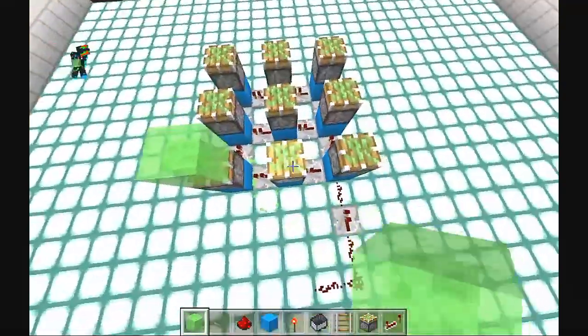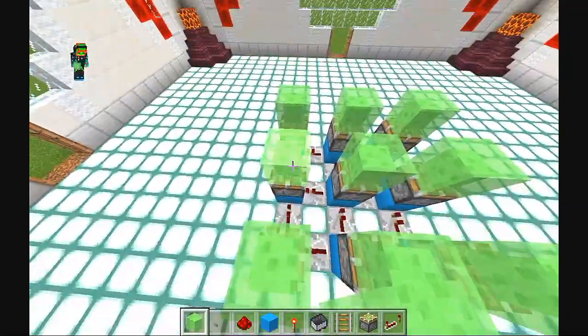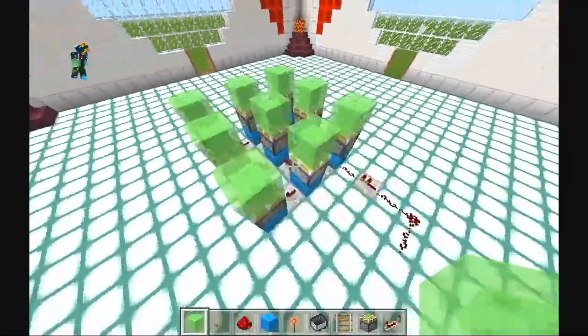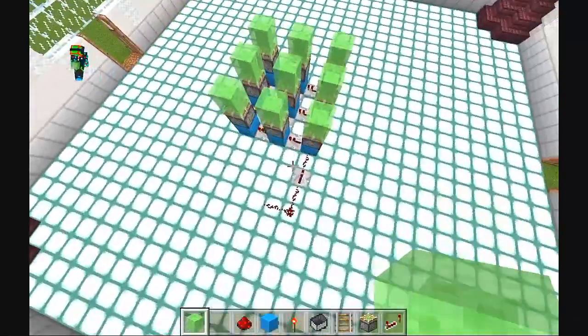Next, you want to place some sticky pistons on top of all of them just like this, as you can see. Make sure it's directly on top of them, not on the side or anything. Just like this right here. A little demonstration of how it looks — I know some people like to just look at the build and then go build it without watching the entire video. It's very simple just like that. No tick on any of them.